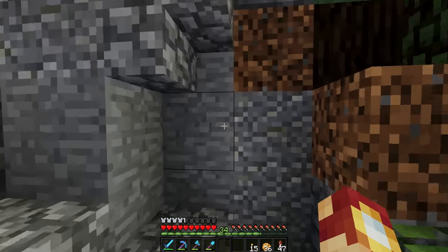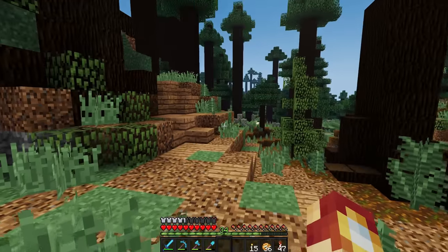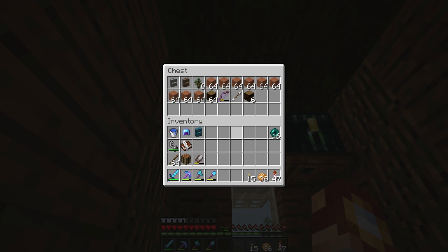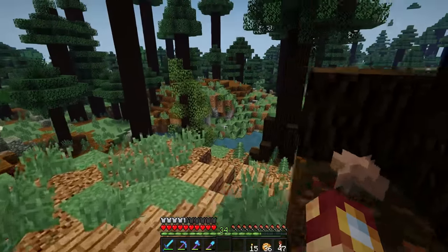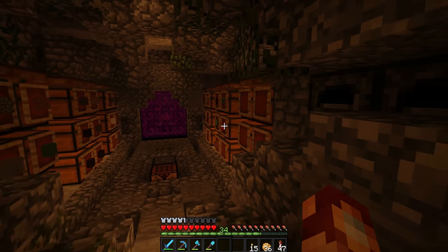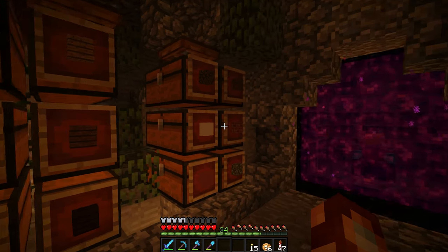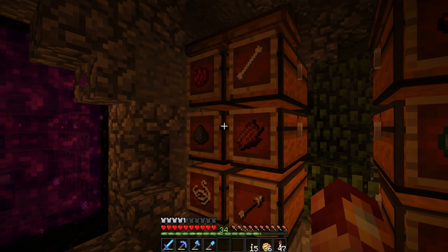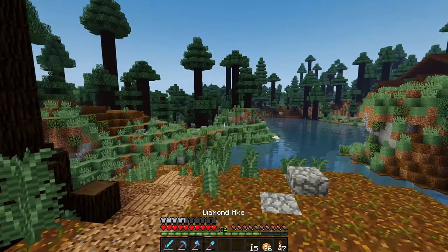On one of my live streams we created this little secret cave - you can barely even see the button for it when you're walking past. For the longest time I used shulker boxes for storage, which seemed like a great idea at the time, but it was not. So we created a storage room with an anvil, furnaces, a portal, an enchantment room - we've got everything going.